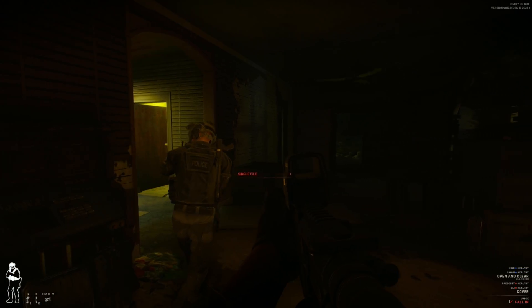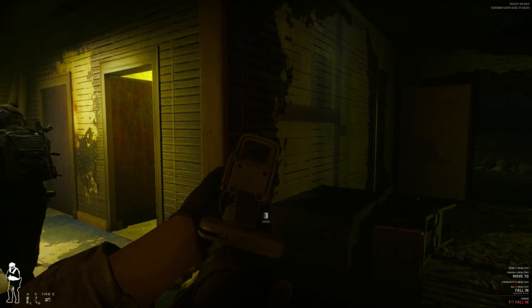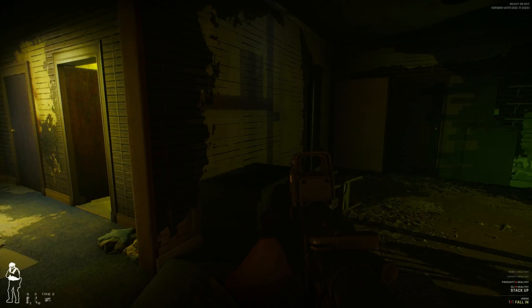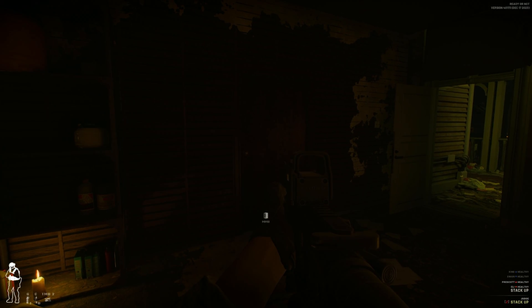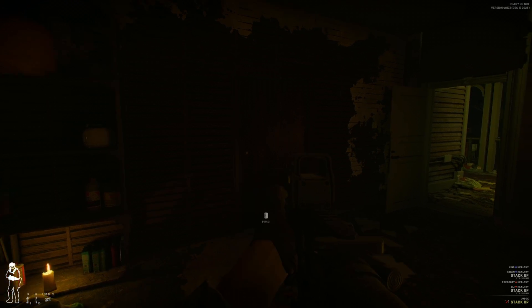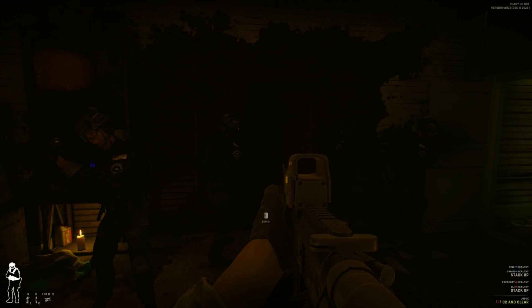'Red team move in, rest stay on me' - got your back. Let's have the team move up and then stack and enter on this door. 'Team stack up, split and cover' - getting into place. Here they go, moving in - they stacked up pretty good.